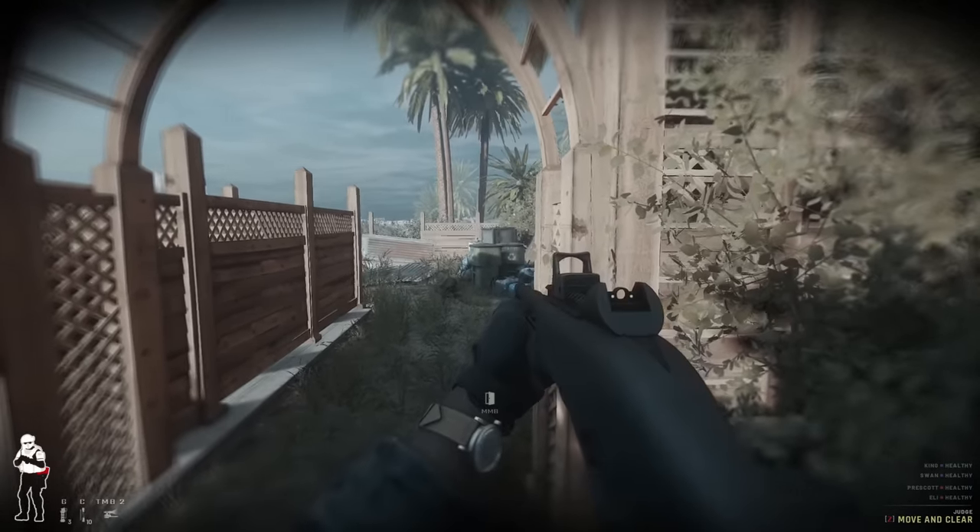Finally, there's the C2 breaching charge. It combines the advantages of both the breaching shotgun and the battering ram — place it on a door and detonate from a distance to blow it completely open and detonate any traps instantly. However, breaching charges have two major disadvantages: they are very limited compared to the battering ram and breaching shotgun, with your team only able to carry four or five at most; and anyone close enough to the explosion will die. Each breaching tool has its advantages and disadvantages, so what you bring will depend on your mission. Ideally you want every breaching tool available so you can choose the appropriate one for each scenario.